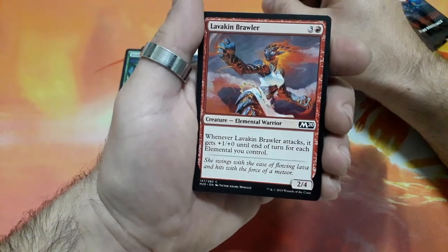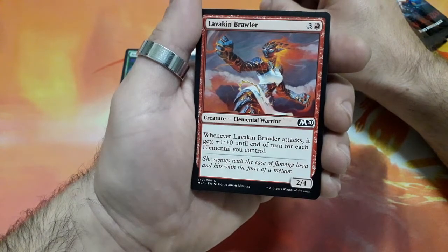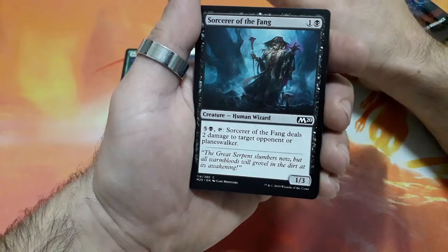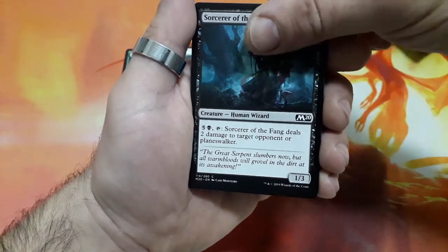Lavakin Brawler, 4 drops, whenever Lavakin Brawler attacks it gets plus 1 plus 0 until the end of the turn for each elemental you control, and it is a 2/4. Sorcery of the Fang, 2 drops, for 6 tap it — Sorcery of the Fang deals 2 damage to target opponent or planeswalker, and it is a 1/3.